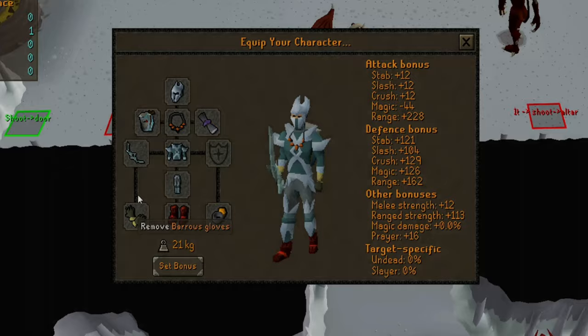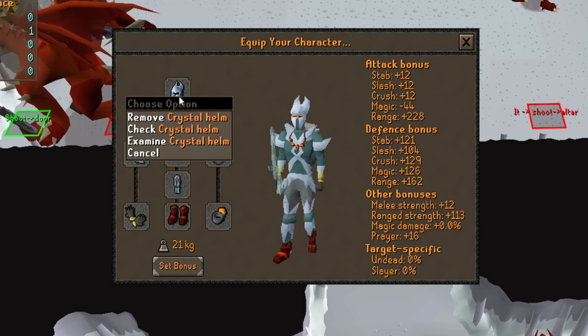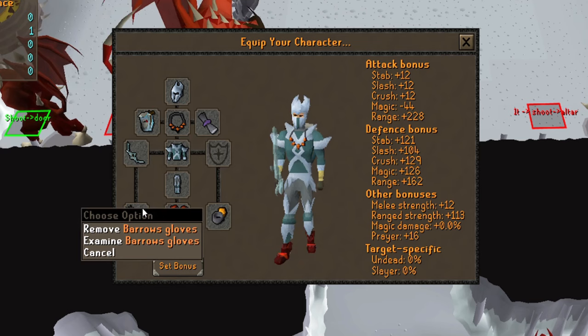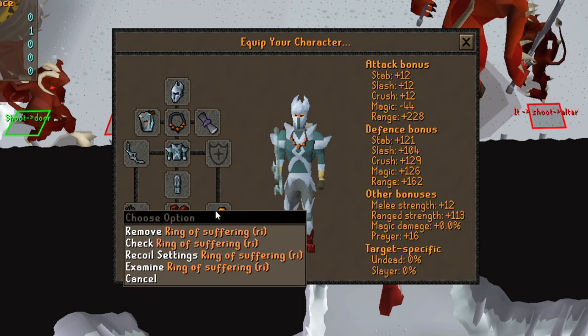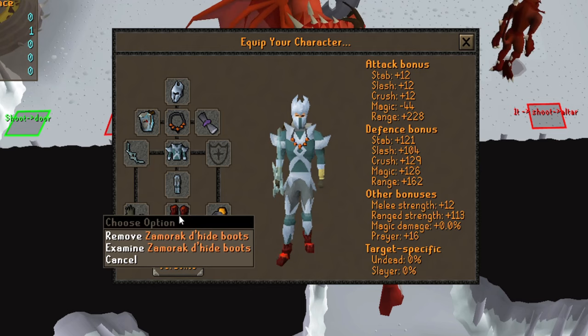For gear, you'll need the Bow of Faerdhinen with crystal armor — it's the only good 4-tick weapon you can use here. Ideally you're also on a greater demon slayer task so you can use a slayer helm. Get yourself a necklace of anguish, barrows gloves, and Pegasian boots. I bring the ring of suffering so I don't get hit as often, but you could replace it with an archer's ring, ring of the gods, or ring of endurance. If you have more cash, upgrade to Zaryte vambraces and Pegasian boots, and bring an unholy blessing as your Zamorak item.